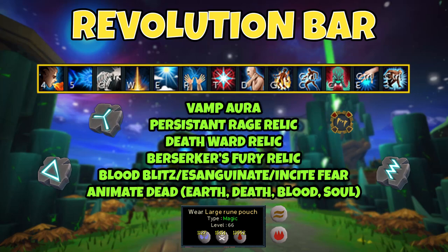A Vampirism Aura is a must-have in my opinion. Extend it every two hours — you'll earn 2,000 Marks of War which you can use to buy a Tier 2 aura reset from War at War's Retreat, letting you reset it indefinitely. Persistent Rage is also required for this method — without it the method simply will not work. Deathward relic is very nice for survivability when AFK killing bosses like this. Berserker's Fury relic will increase your overall damage output; alternatively use Fury of the Small or Luck of the Dwarves, but Berserker's Fury is what I've done my testing with.